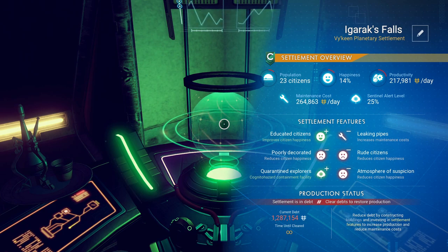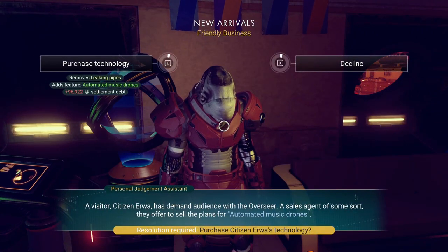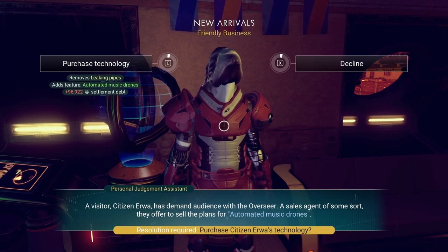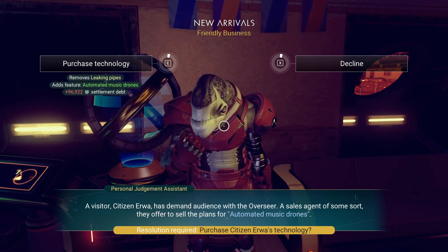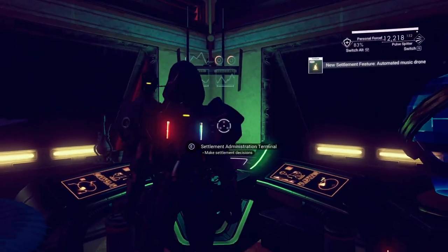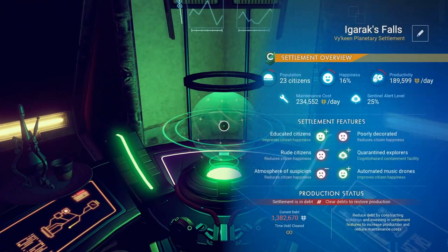Our debt is still climbing, so we really need to help that. We have someone we need to greet. It removes leaking pipes and adds automated music drones, though it does increase the settlement debt. What the automated music drones are going to do is add a positive to our grouping, so happiness level should increase. That's really worthwhile — I know we have a lot of debt, but we're getting rid of a bad thing and adding a good thing. It gave us that red increase, but when you're a million in it really doesn't make a difference. Happiness has gone up from 14 to 16%, and it got rid of one of the red settlement features.